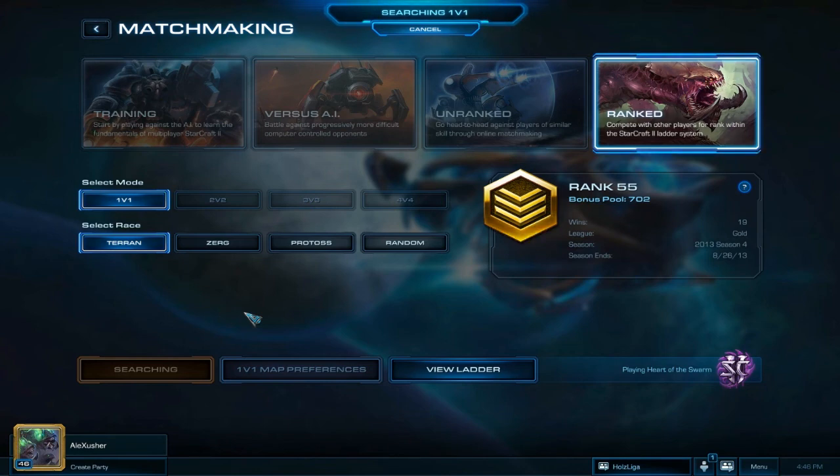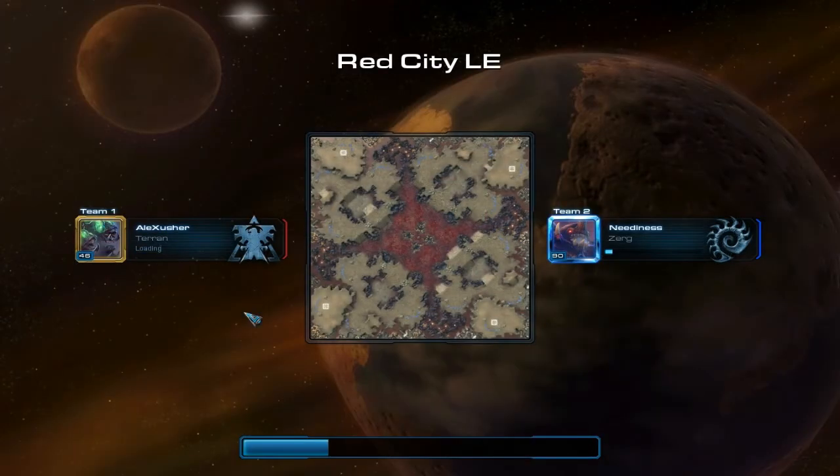Behind that you're taking the command center and the bunker with the reactor barracks to be safe against almost everything that could come in the early stage of the game, and also against Zerg. On Red City it's not bad because the Reaper is so mobile and fast — it's a really nice scouting unit. If the enemy attacks you, you can kite the hell out of them and perhaps kill one or two drones, probes, or SCVs.